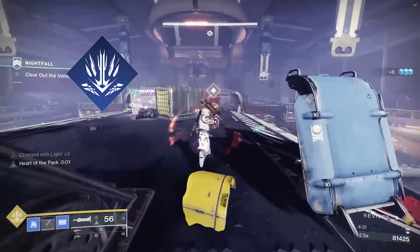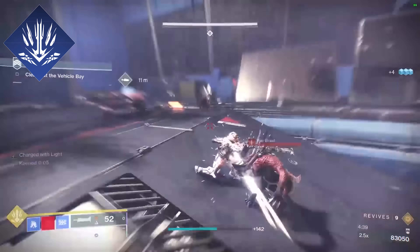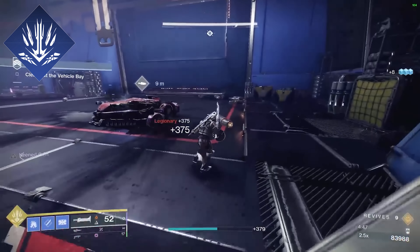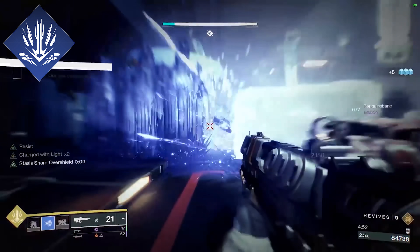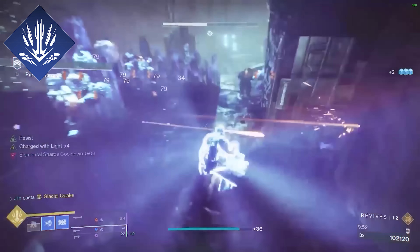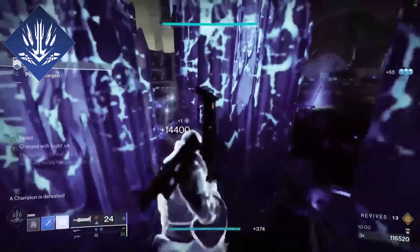Now let's talk about the super. Glacial Quake is a Tier 2 super, meaning it has the second slowest recharge time in the game. This is not something you will actively try to use — it's more of a tool for large AoE control and damage output covering an entire area. Common situations where you will use the super are killing large groups of enemies with a couple high-health targets like champions, or controlling large groups buying time for teammates to disengage.